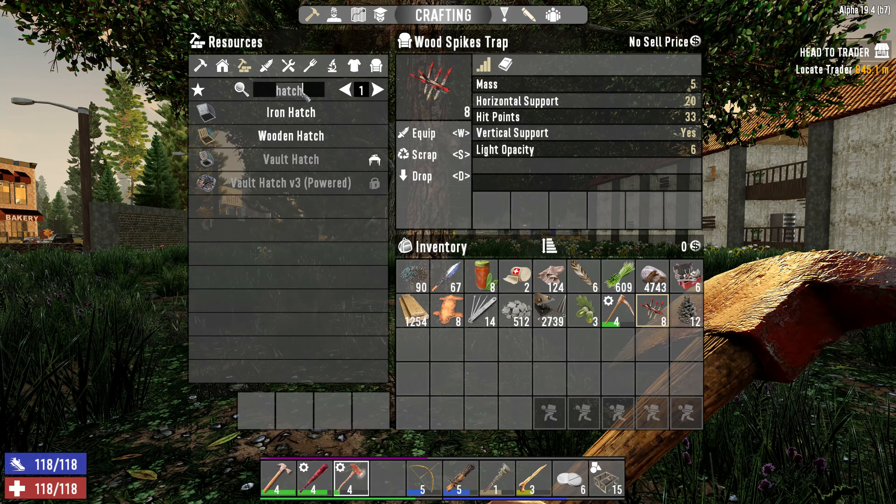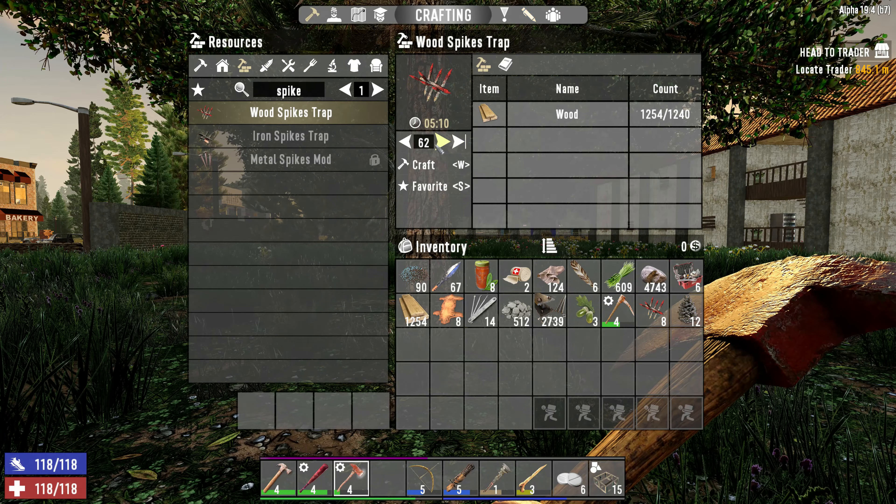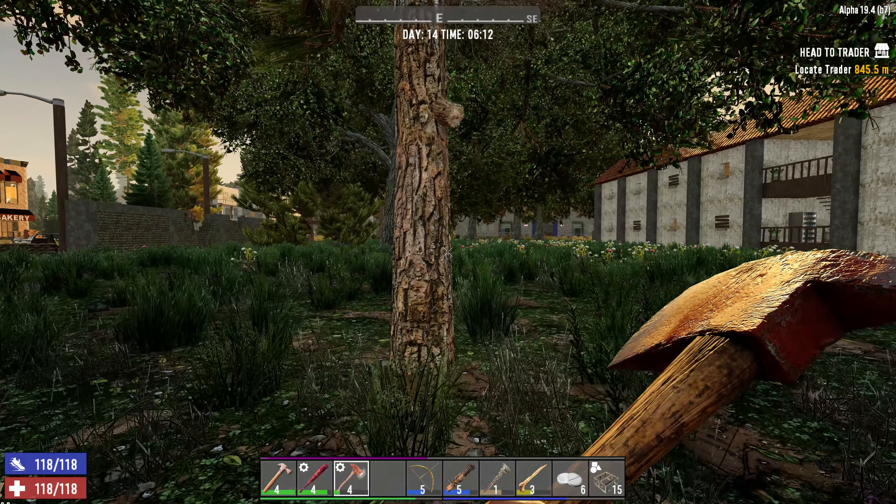These wood spike traps. How many can we make? 62 — that might be a bit much. Let's start with 30. Thank you. Continue.